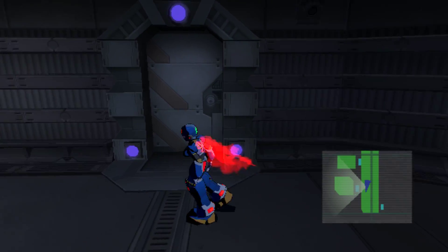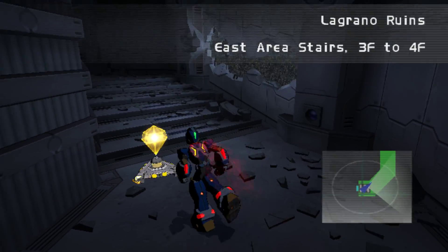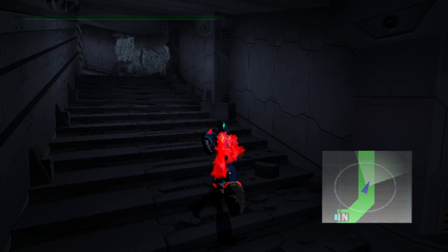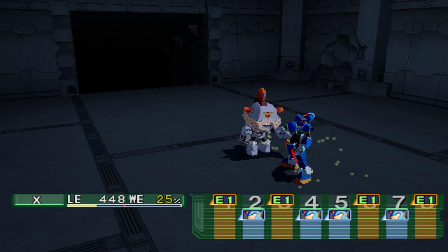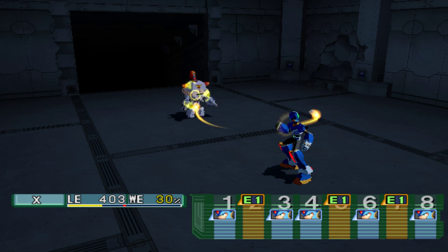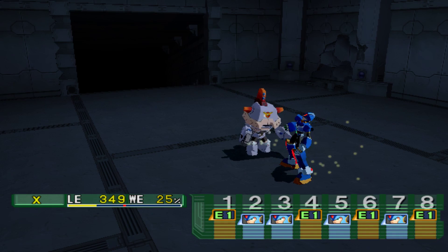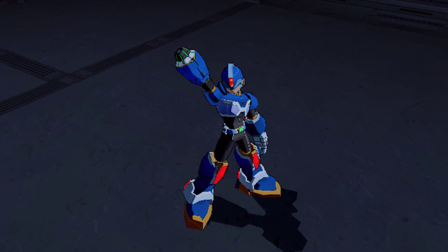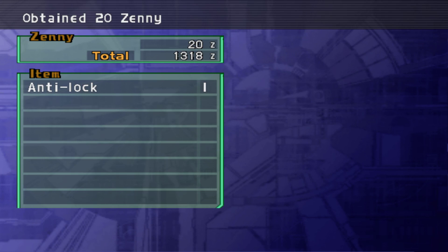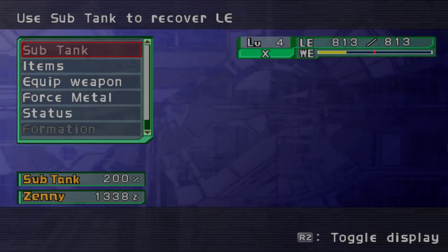Last time I kind of stopped right in the middle of the game and now I'm back. We're fighting stronger enemies — kind of stronger, deal more damage than the little tiny enemies we were just fighting. Anti-lock that — I think that cures burning. There are different status effects in the game as you would expect.